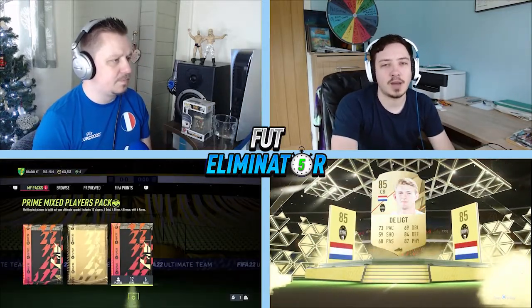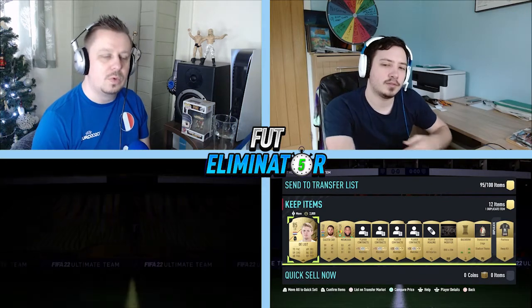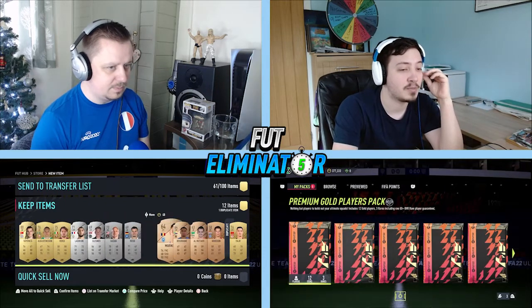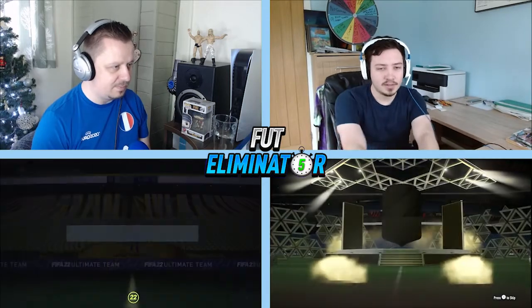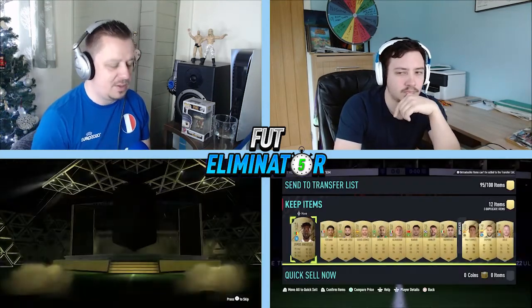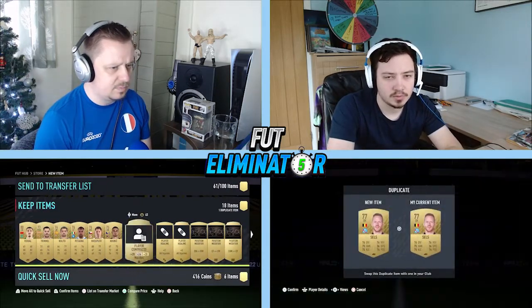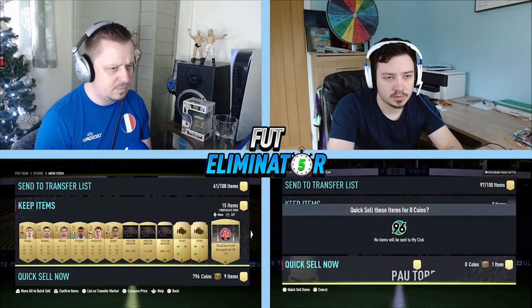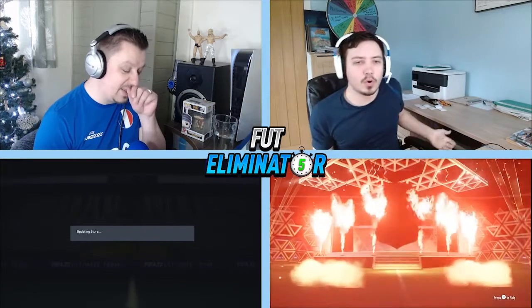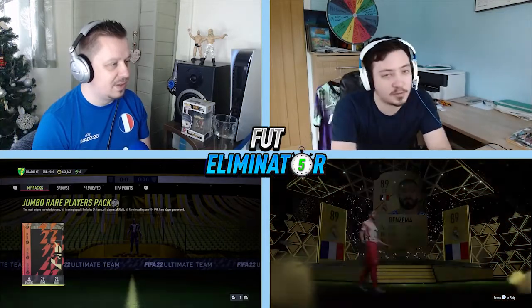I got a premium gold pack - oh yeah, that card at the start of the year was disgusting, it's insanely good but I just didn't do the SBC which is a damn shame. I'm going to finish off with my 100k pack - so far these haven't been that great. I got Benzema - nice, so we take that, it's good fodder. Also got a walkout but not as big as yours, and I got Insigne.